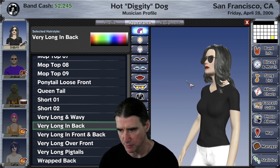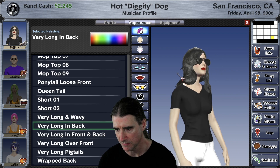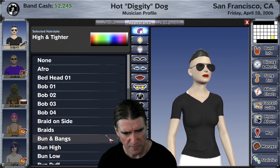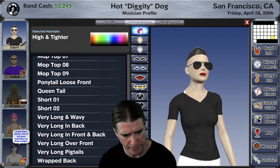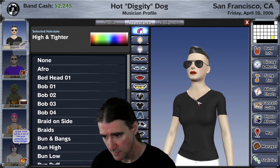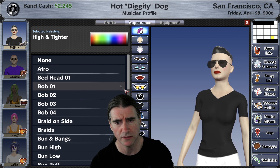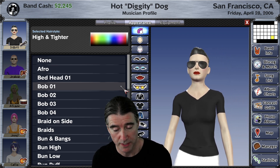Very long and back is a new one — just some long hair mostly draping over the back. So there are 43 different styles or something here. Make your band look like the rockers, the metalheads, the emos, whatever — it's probably in here.